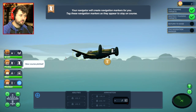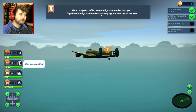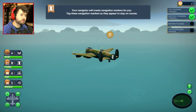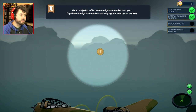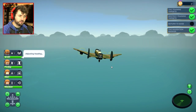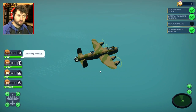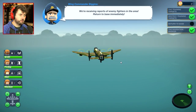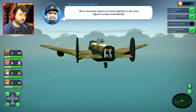Your navigator will create navigation markers for you. Tag these navigation markers as they appear to stay on course. Alright, so I want to zoom in on that and fly over there. Then we will divert over to the navigation marker. Adjusting heading — heading off into the clouds or mountains, I'm pretty sure those are clouds.